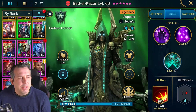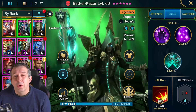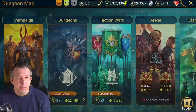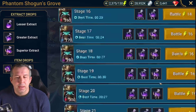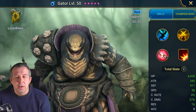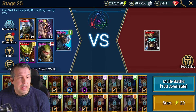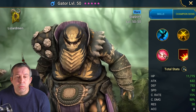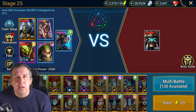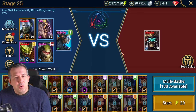Choose whoever can do it and has the best blessing for you. My Gator doesn't have a blessing but still does the job because my damage dealers have blessings. Anyone with a three-turn cleanse like Gator has here is a really good skill. He's level 50 for me and all I've done is made him the right speed with tanky stats.